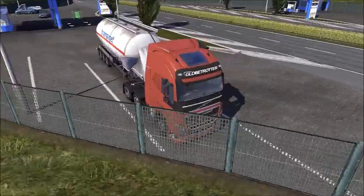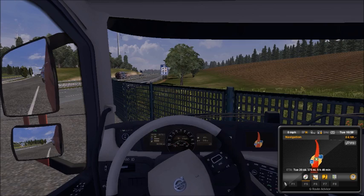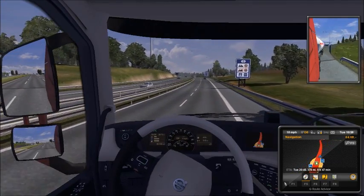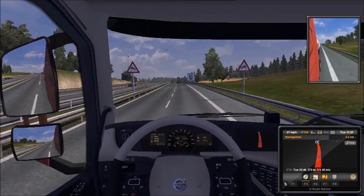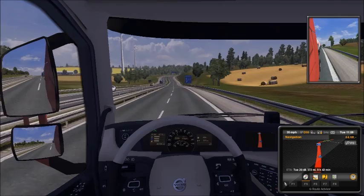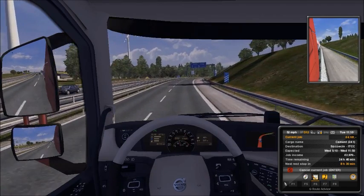Hi guys, it's Siminatorz here. Today we're going to finish off our Volvo journey and then I'm going on to record some of the new Scania series. Let's get going — break off mirrors on, let's go. Indicate, there we go. So we've got 375 miles to do. Our destination is Sician, I think that's how you call it, and 24 tons of cement.